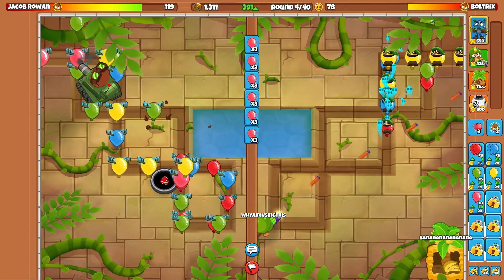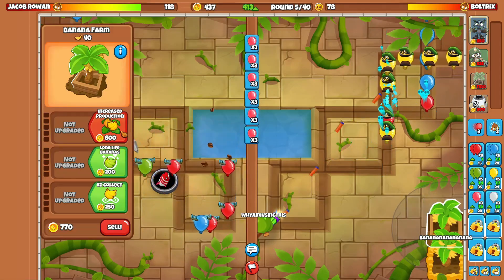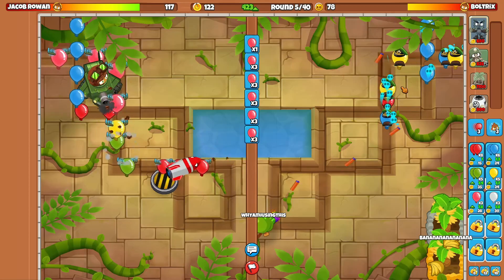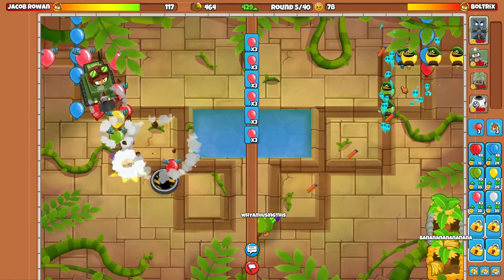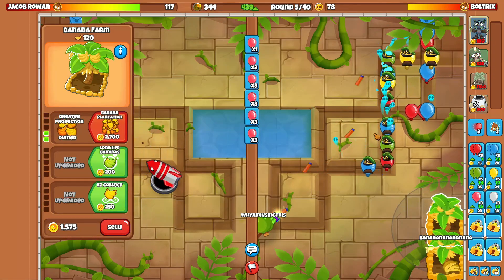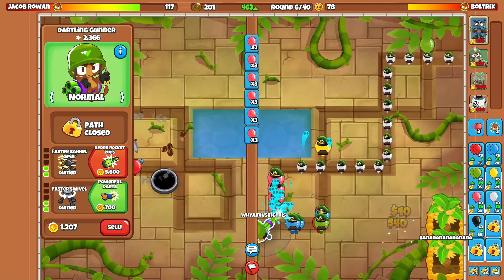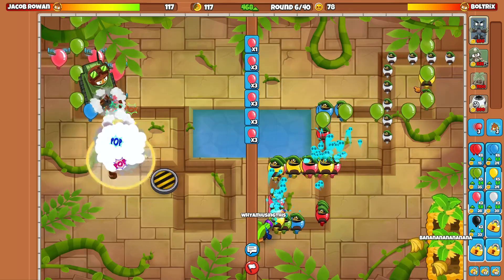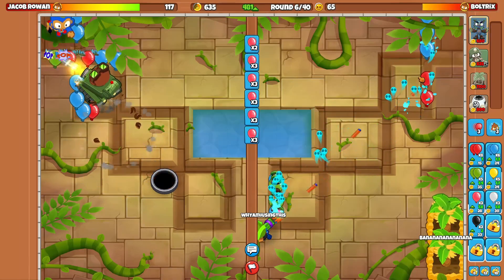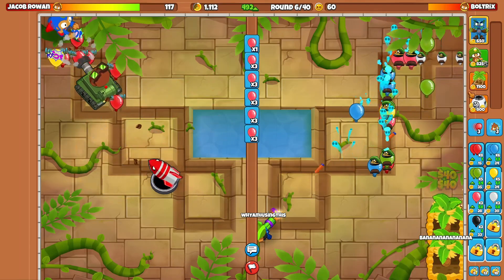He's going to go for Churchill, and with Churchill he's probably going to be fine. I am going with the Spike Factory, just to switch things up a little bit. Dartling Farm Ninja is currently one of the best strategies in the game, but the Ninja is definitely the better tower compared to Spike Factory right now. The strategy could still work if we have enough Spike Storms for DDTs, since the Dartling Gunner isn't great for DDT defenses unless we have MAD - but MAD can't handle the Ceramics underneath.